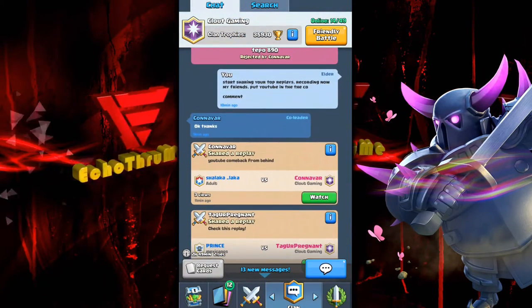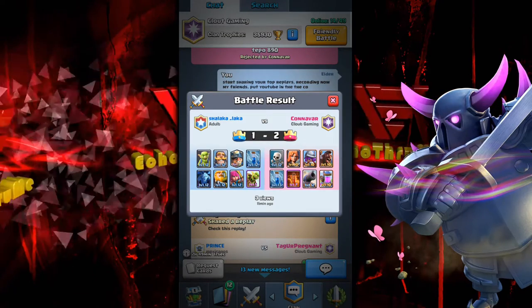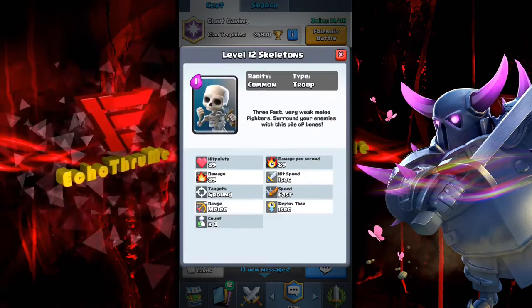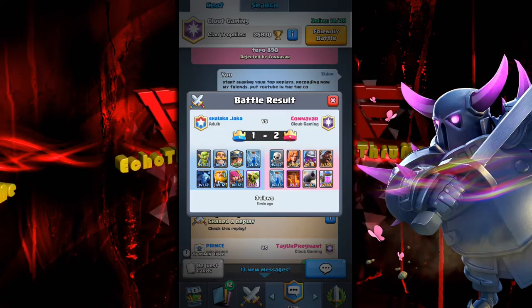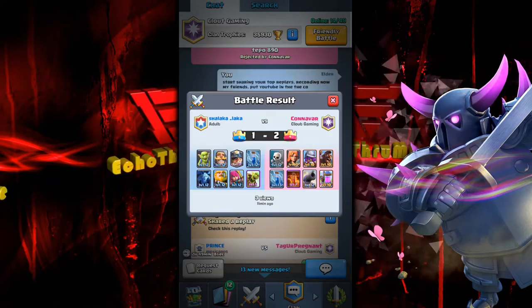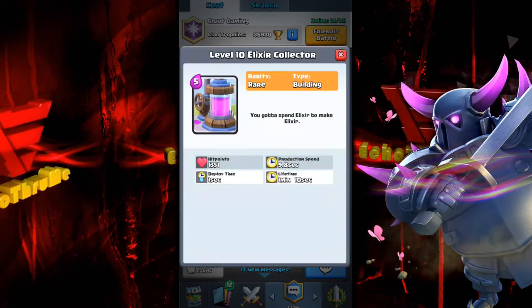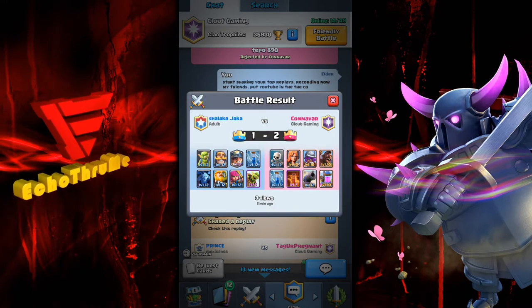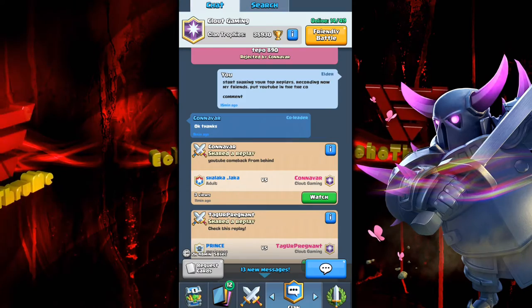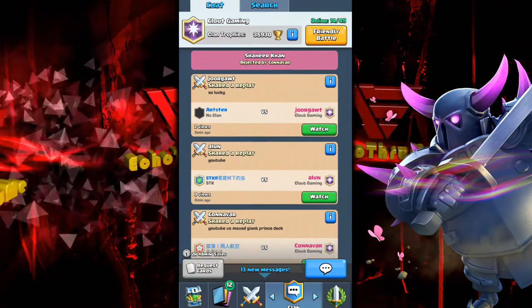Before getting into that match I forgot to highlight the deck. Canavar's deck on the right-hand side: skeletons, valkyrie, musketeer, hog, zap, poison, cannon, and a collector. No legendaries in there — a deck that most people can play. Well played, nicely played deck.